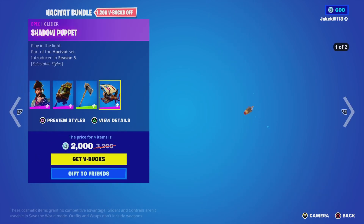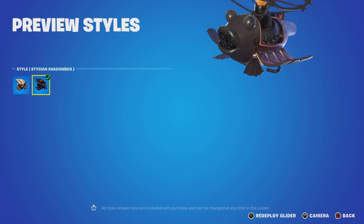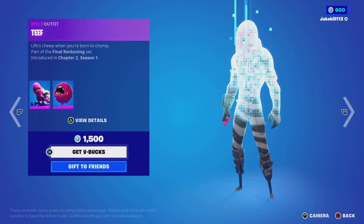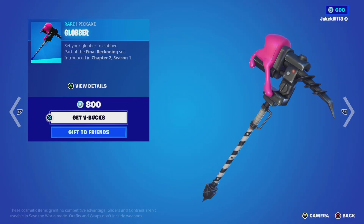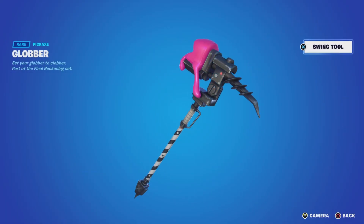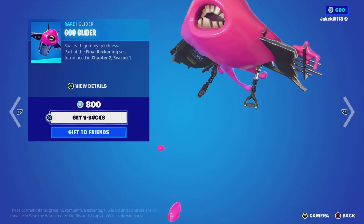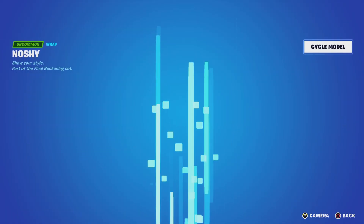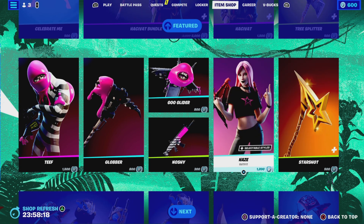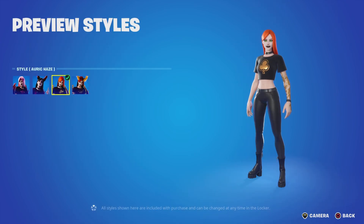We've got a Channel Puppet with the style Seer Jane, and Shadow Box. We've got Teeth with the bat bling Get Nosh and the Air Pickaxe Glover. We've also got the Noshy wrap.